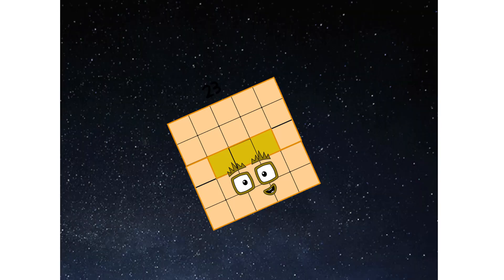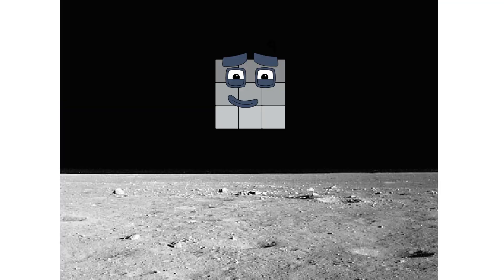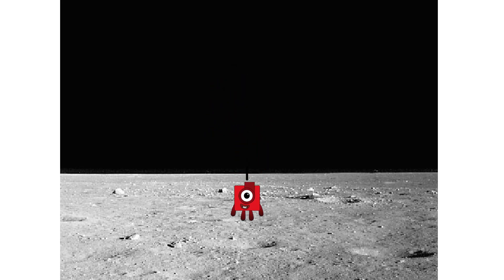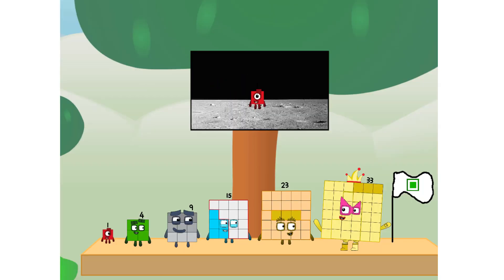We've reached space. Second stage complete. Entering lunar orbit. Launching lunar lander. The square has landed. We did it! The only thing left now is to plant the square club flag.